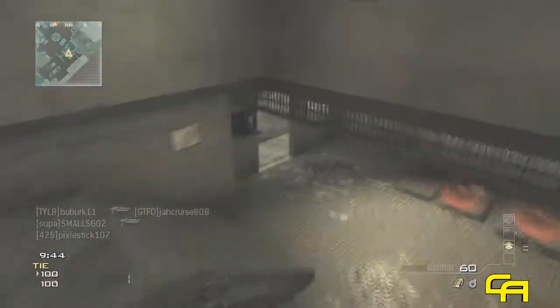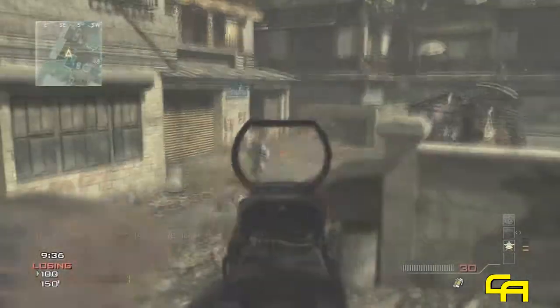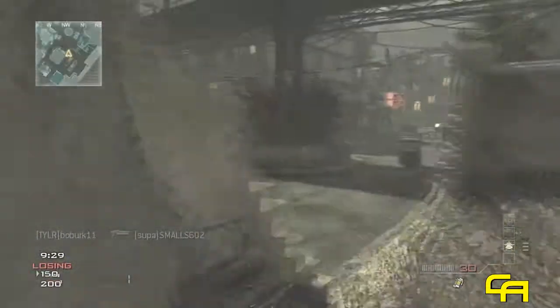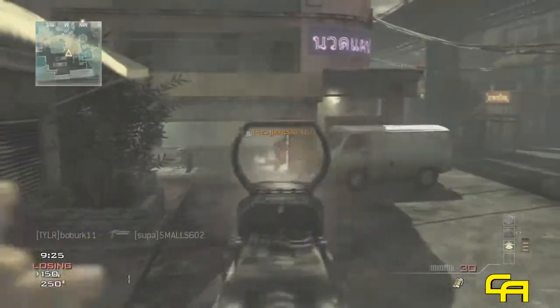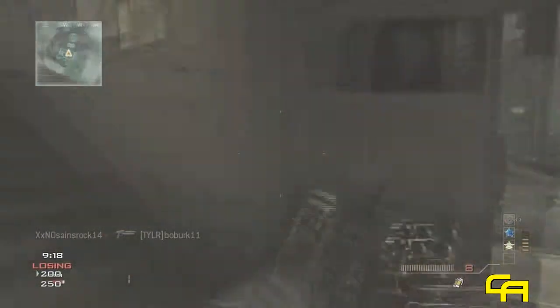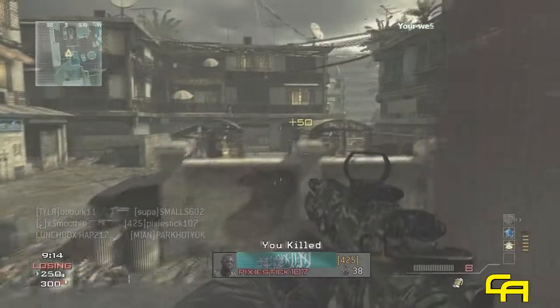The M4 has a pretty high fire rate and pretty moderate recoil, so I would definitely suggest it for mid-range maps, not necessarily Bootleg — I would consider Bootleg more of a machine gun-esque map. Maps like Fallen, Downturn, Underground — maps that are relatively medium sized and have decently long sight lines — I would definitely suggest this weapon.